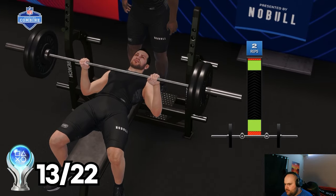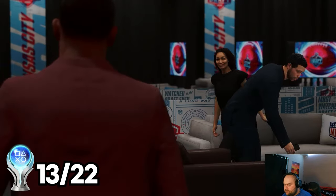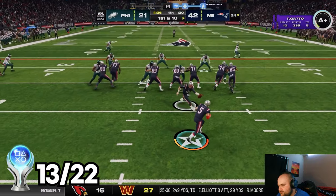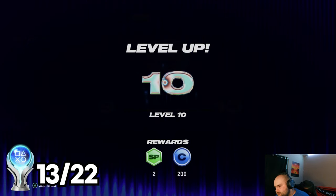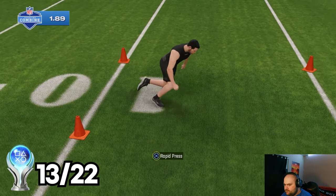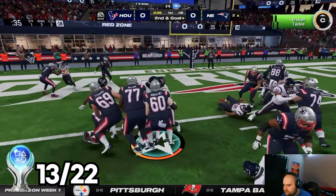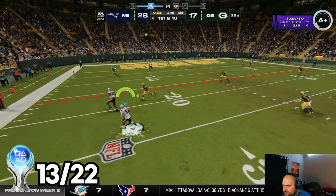This now begins the biggest grind in all of Madden 24 — superstar mode. There are five different positions you can play: quarterback, running back, wide receiver, corner, and linebacker. Each comes with different challenges and a trophy that on average takes anywhere from 30 to 50 hours to complete. The first position I started with was halfback since I had started it earlier when the game came out. For the first few games, I did have some fun — being able to break tackles and go for long runs is super fun, but that novelty wears off very fast.